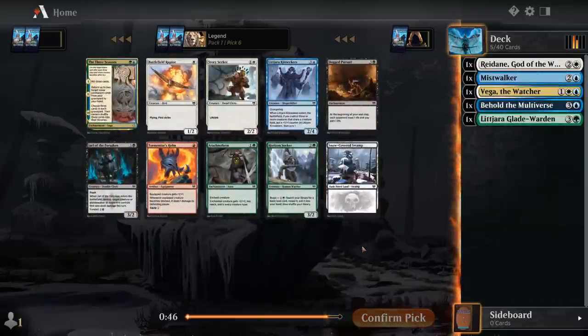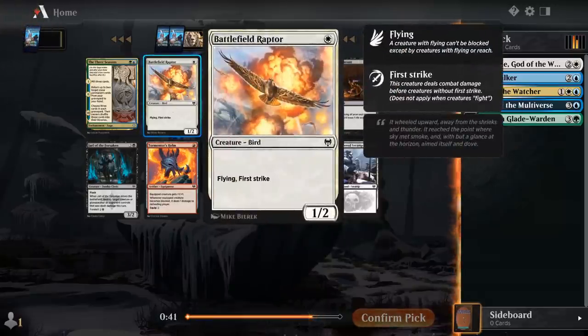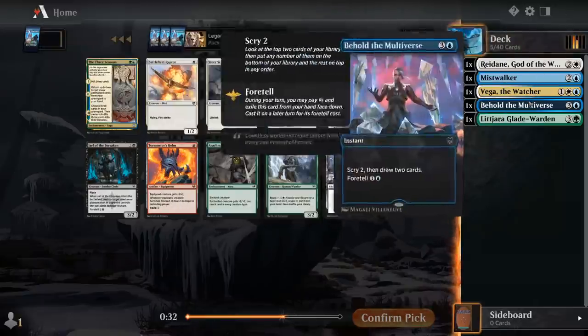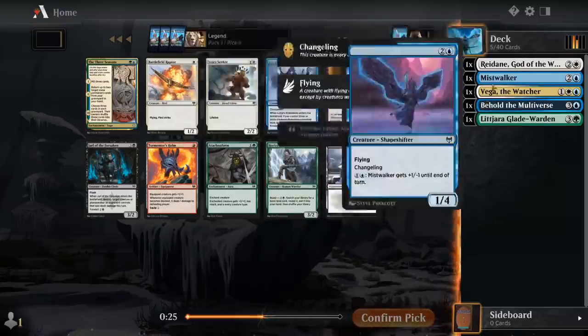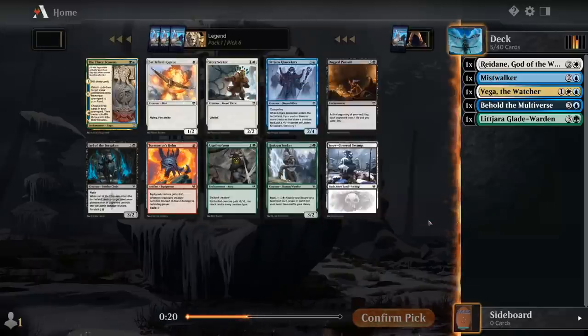I don't know if this is going to be the best Battlefield Raptor deck — it's better in more low-curve decks where we're playing a bunch of auras and equipment, which isn't necessarily where I see this deck going. Story Seeker is just a fine 2-drop in any white deck. There's also Kin Seekers, which would be nice alongside Mistwalker as another shapeshifter — makes it easier to get to the three creature types we need. But I think I'm taking Story Seeker just to have a good 2-drop.